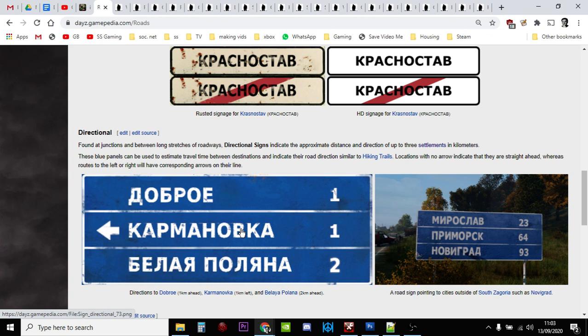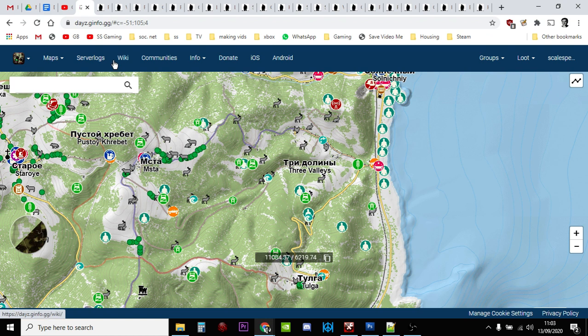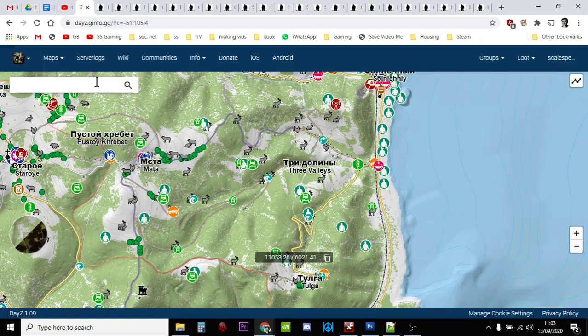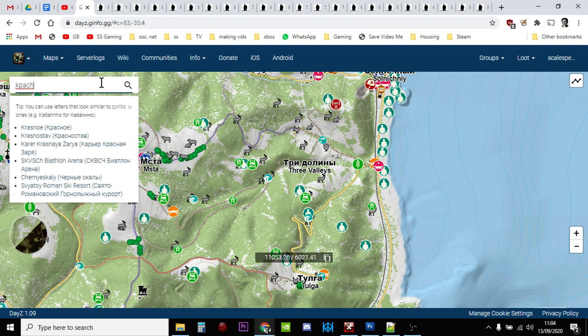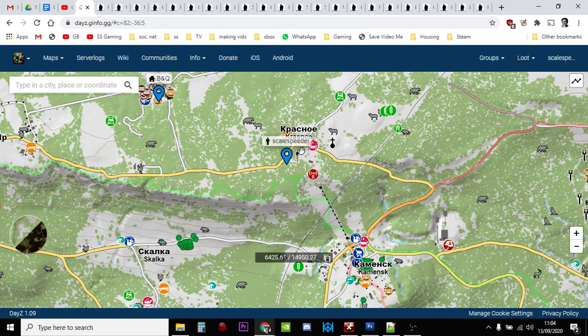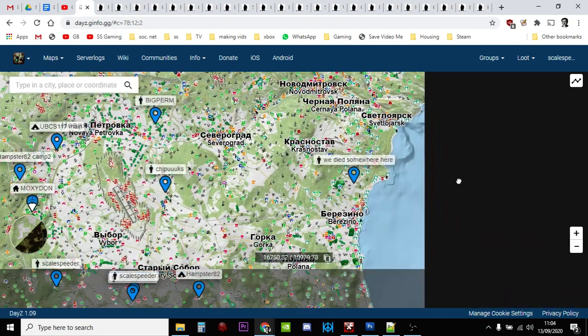If you're thinking 'wait a minute, this is all in Russian and on the iSurvive map I see three valleys — how do I do this?' Well, the iSurvive map is very clever. Let's take this sign: it says K-R-A-S-N, so within the iSurvive map we search K-P-A-C-H and Krasno comes up immediately. We know where we are. If you've created an account you can put a tag down, and once you know where you are you can move to the coast — that's where you're likely to be.